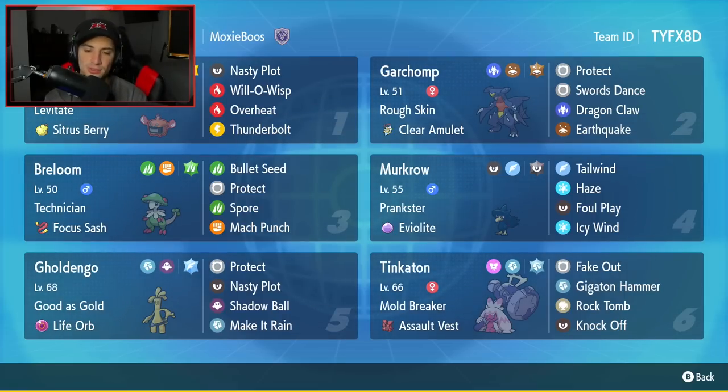Bottom left-hand corner is going to be Gholdengo. I've been using Gholdengo a lot, but more so Choice Specs Gholdengo — this one right here is going to be Life Orb. So we're not going to be locked into a move, and we can actually get after it with this Pokemon. It has As Good As Gold as its ability, Life Orb as item, then we got Protect, Nasty Plot, Shadow Ball, and Make It Rain for its four moves.